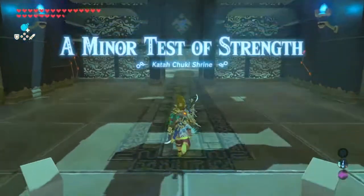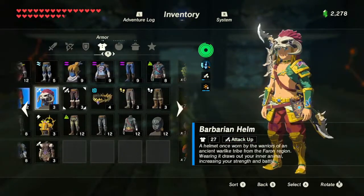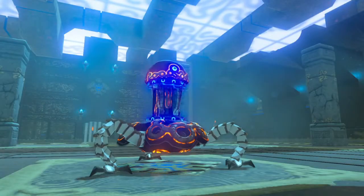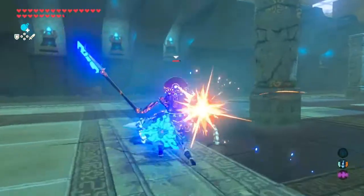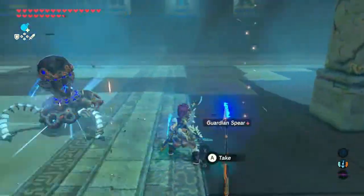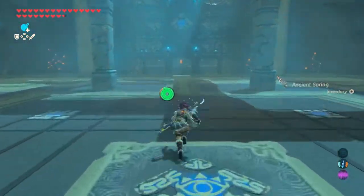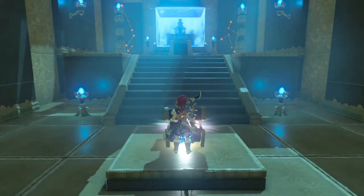This is going to be a minor test of strength — okay, that means something is going to die really quickly. We have the Master Sword. Let's get our Barbarian armor going. And the thunderstorms — I can use the Thunder Helm we got. See how well that works. And I dodged, and a flurry rush. That was not difficult at all — especially by this point in the game when we have everything we could need.